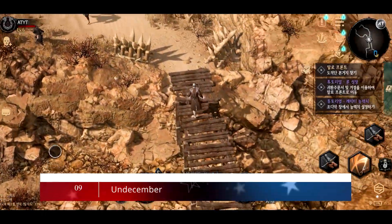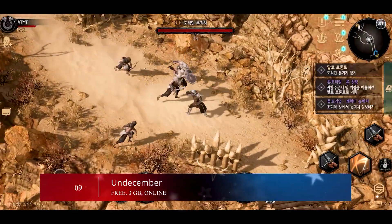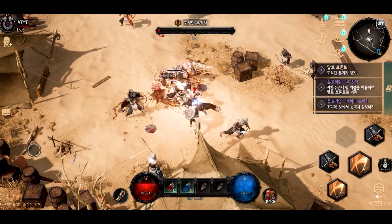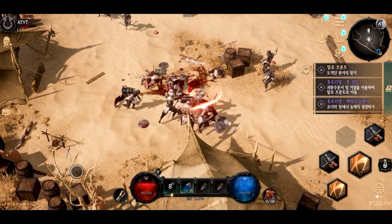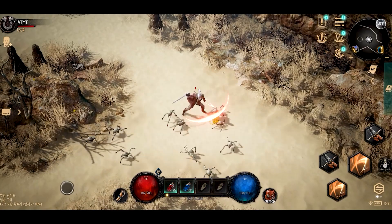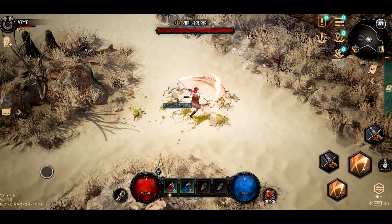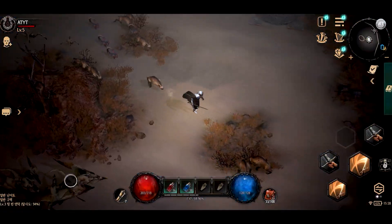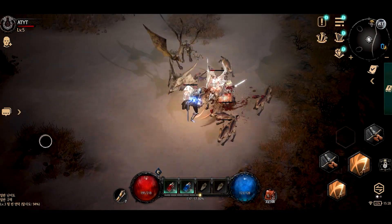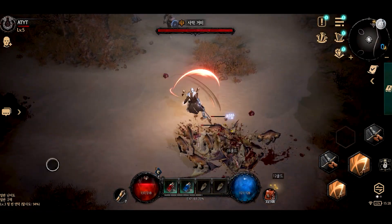Moving on to number nine, we have On December. On December is an MMORPG that takes you to a universe plagued by monsters and creatures endangering humanity. Using various characters of different types, you'll go to numerous locations on the map to fight in intense battles where you can unleash your skills. The visuals were brought about through the Unreal Engine 4 graphic engine, so you can appreciate carefully developed textures from an isometric perspective.